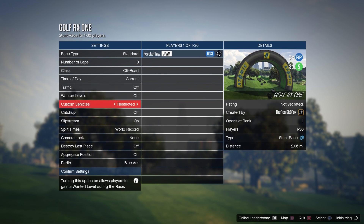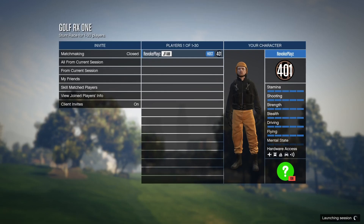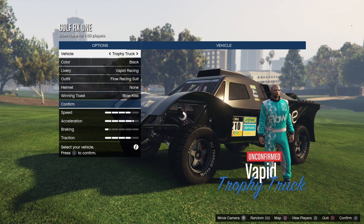There will be a link in the pinned comment and the description — use code 'juno' for 5% off. Put as many laps as you want; the more laps, the more RP you're going to get. I'd highly recommend putting as many laps as possible. This is the most easy RP method — you're literally going to be able to get 15,000 RP every two minutes.